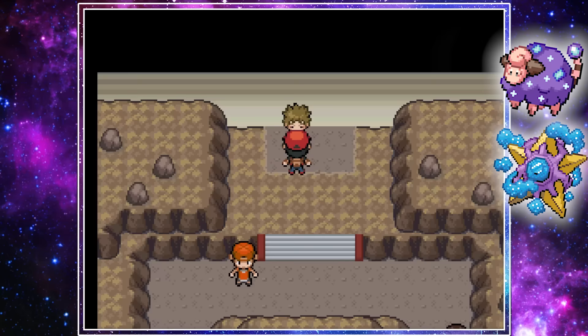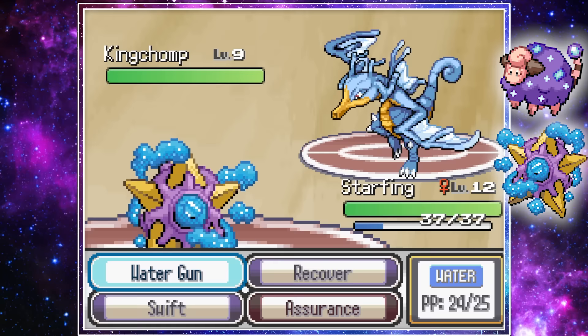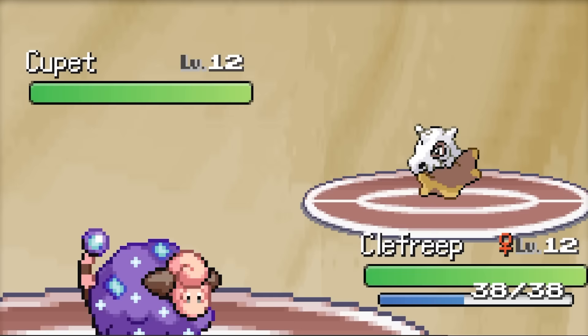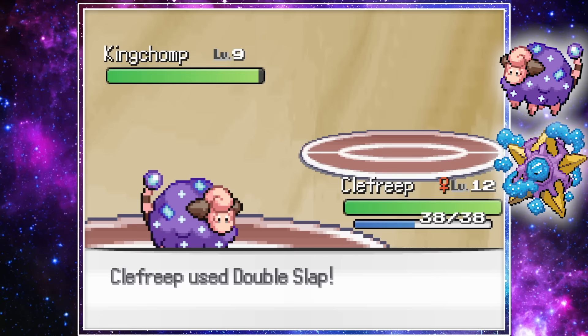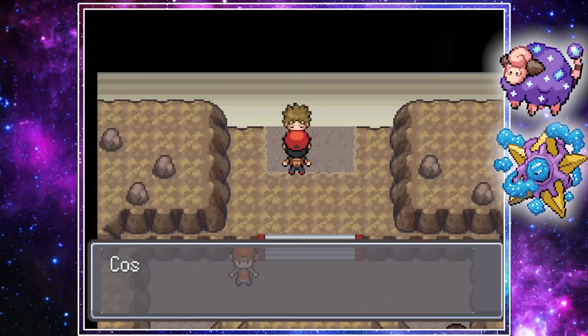We started the battle, and unfortunately Brock's first Pokemon was a Kingdra-Garchomp fusion, which meant it definitely had Dragon Rage — a move that always does 40 damage, making it crazy powerful in the early game. He quickly knocked out our first Pokemon. Luckily, our Clefairy-Mareep fusion took it down with Sing and Double Slap, but his second Pokemon, an adorable Cubone-Shuppet fusion, took us out with a ground-type move. Our second attempt went better — we put his Kingchomp to sleep, knocked it out, and then our Starmie fusion made short work of his second Pokemon with Water Gun, winning our first Gym Badge.